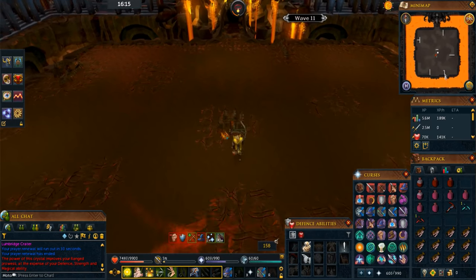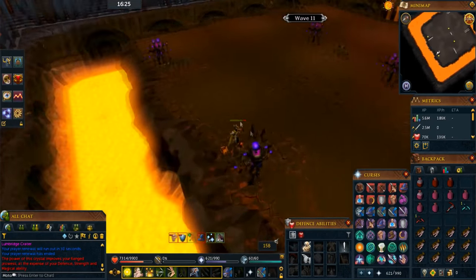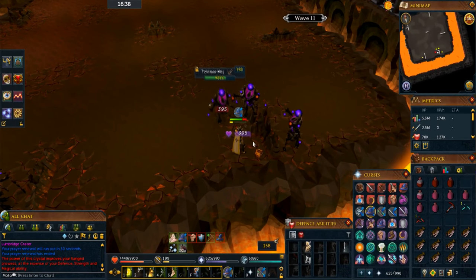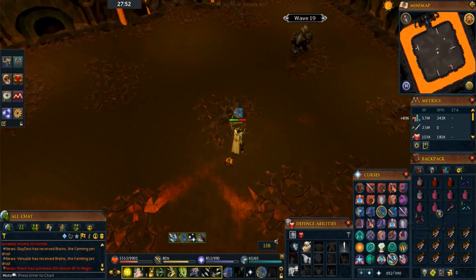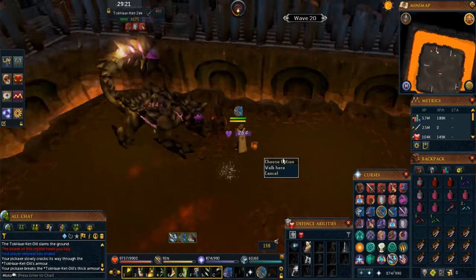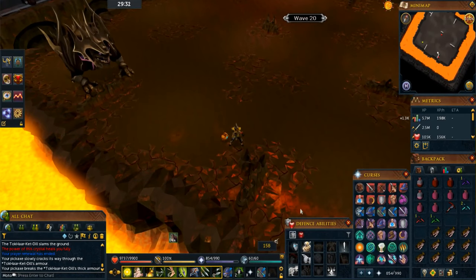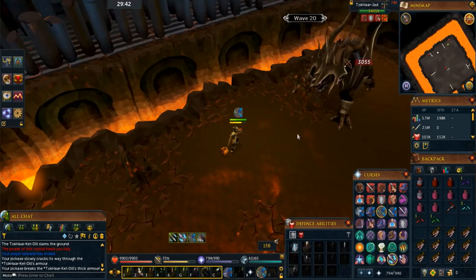The rest of the waves up to wave 19 are pretty straightforward — just do the same as before, stand by the L-shaped rock at the beginning of each round and wait for monsters to come to you. On wave 19, another Dill will spawn so deal with that as before. On wave 20, another Jad spawns in the same area as last time — deal with the other minion first, then move on to Jad.